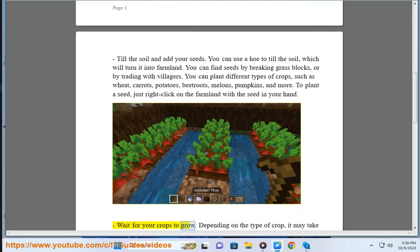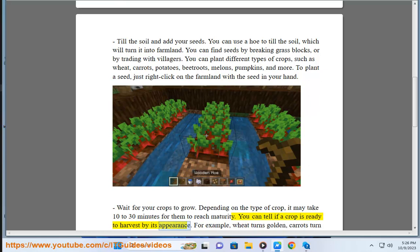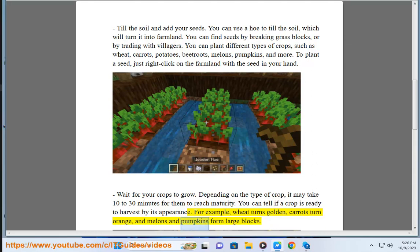Wait for your crops to grow. Depending on the type of crop, it may take 10 to 30 minutes for them to reach maturity. You can tell if a crop is ready to harvest by its appearance. For example, wheat turns golden, carrots turn orange, and melons and pumpkins form large blocks.